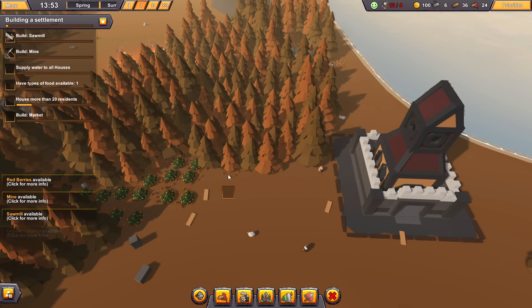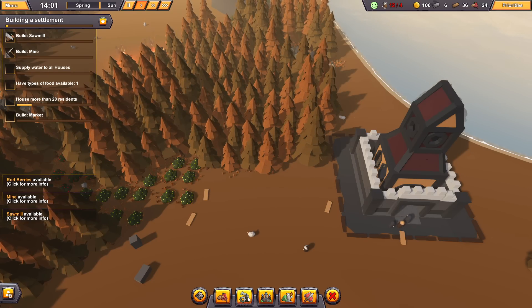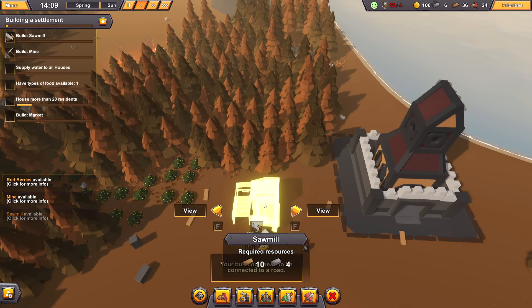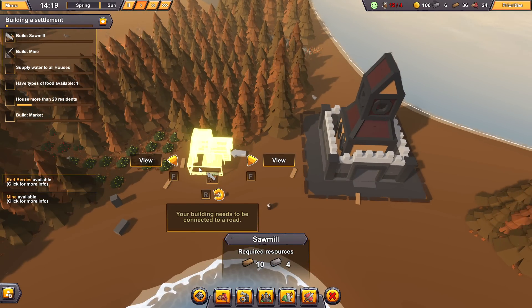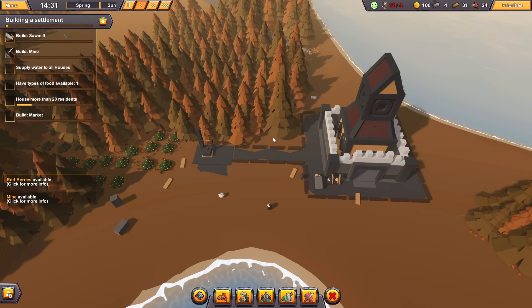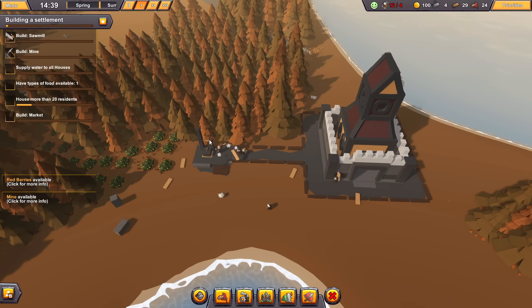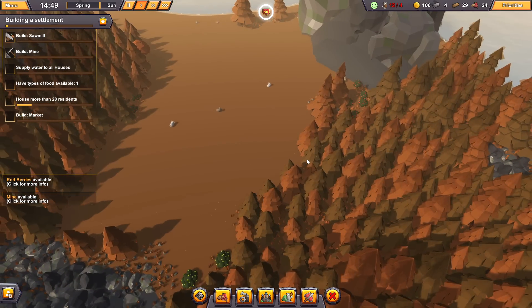Now we have production available, so we want to chop down some trees. This forest has got to go because this is our equitable building space. I don't think we can actually do that until we put in a sawmill. Well, let's get the sawmill in then — we'll put the sawmill right here. Everything in this game kind of needs to be connected with a road. Buildings that are not connected to a road will not function properly. Once the sawmill is up and ready, we'll start knocking out some of these trees with our peasants.